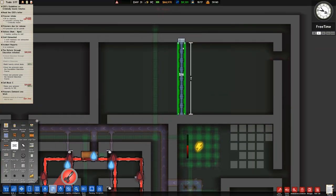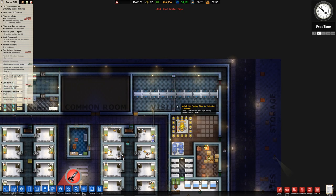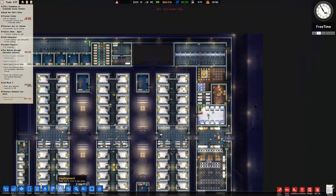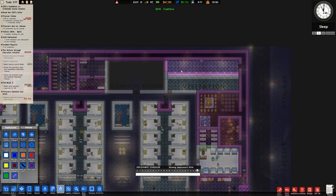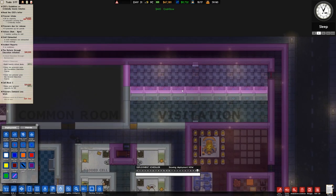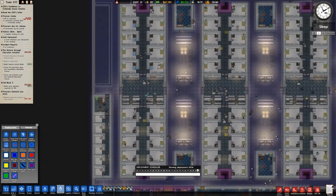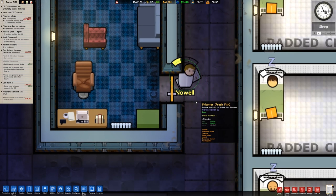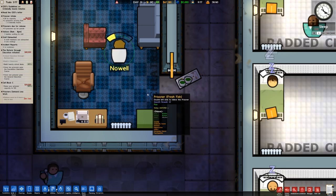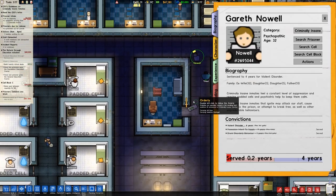Let's go over to our water pipe and run it across and along to make sure we've got heating in this area. It's not imperative around the visitation since they're only very briefly in there. We also haven't built the extra visitation I mentioned a couple of episodes ago because I don't think we need it for the amount of prisoners we have. We haven't got any people in these offices. Gareth Nowell — stays agitated, currently having a poo — and then going in there for no reason. I'm guessing what they've done is nicked something.